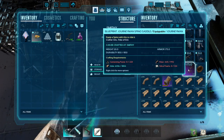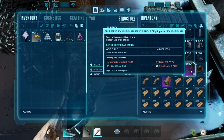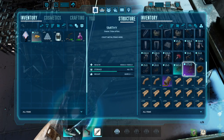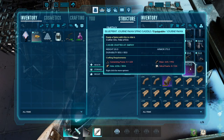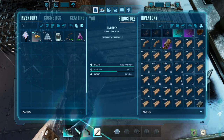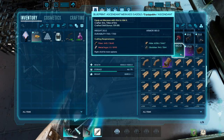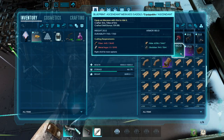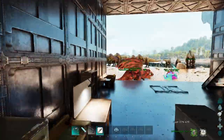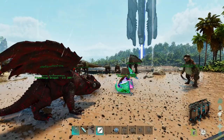One thing I did was a 175-armor journeyman Spinal saddle, which actually isn't that expensive. The cementing paste is a little bit costly, but we can get that quickly. I left it as journeyman because if it were mastercraft it would cost more to upgrade to the same armor rating. I think this is the best cost-efficiency variant, and then we're also going to use crafting skill on them.